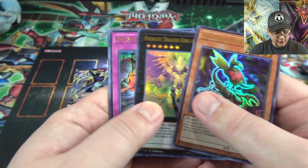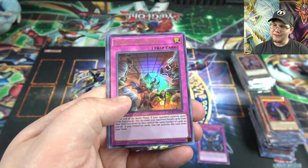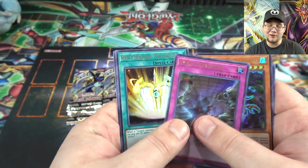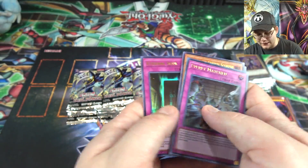Morphtronic Scopen, A-to-Z, then Evenly Matched — that's pretty good too, I think I already have a playset but I'll take extras. Got one of these yesterday as well — it's still one of the best reprints, I shouldn't downplay it. Exceed Change Tactics and Eternal Soul.